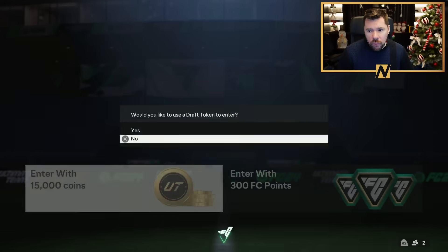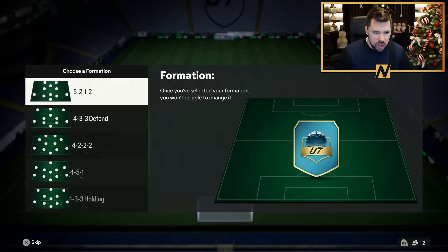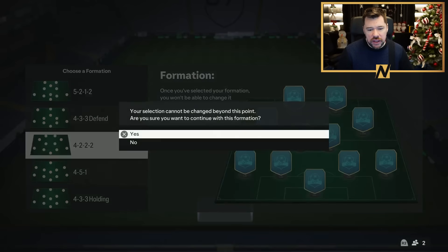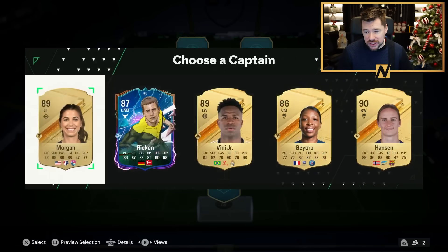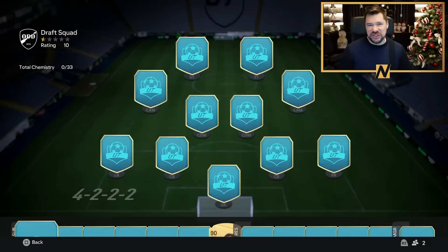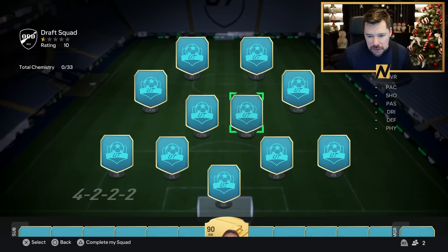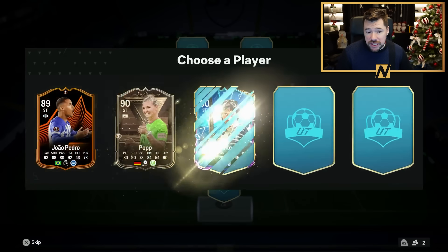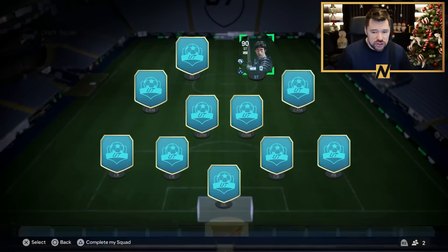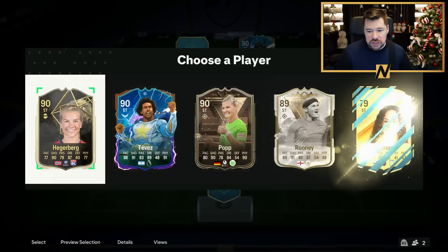What's up guys, Nepenthes here and welcome back to another 1-2-4 Ultimate Team Draft Challenge with Team 3 and Team 2 of Winter Wildcards now in draft. This should be easy, am I right? If you guys enjoy the content, drop a thumbs up and let me know in the comments. If you want to see another gameplay-related challenge, get your suggestions in the comments below. We're going to do some challenges from now until Team of the Season.